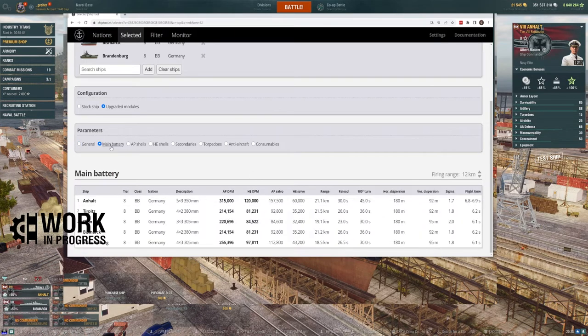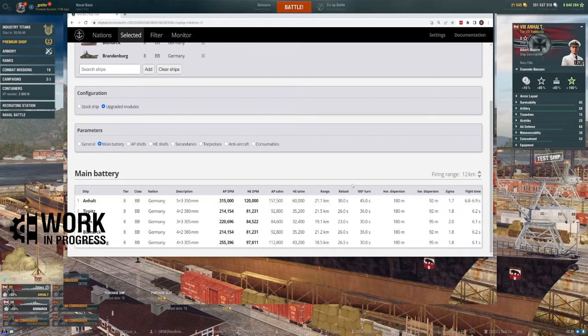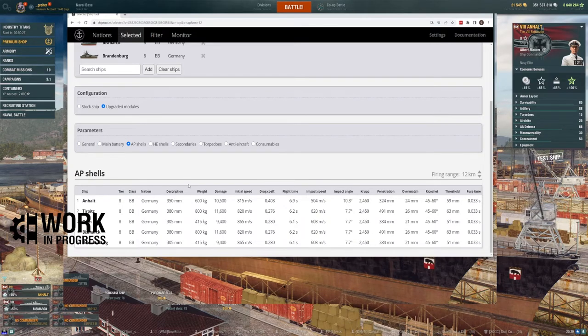In terms of main battery, this is where it gets interesting. She has 15 barrels, so AP DPM is higher than any other tier 8 German battleship, same with HE DPM. Range is solid at 21.1km. Reload is the slowest at 30 seconds. Flight time is 6.8 to 6.9 seconds — the longest of the group — suggesting floatier shells. AP damage is 10,500 per shell, and penetrations are the lowest of the German tier 8 battleships.